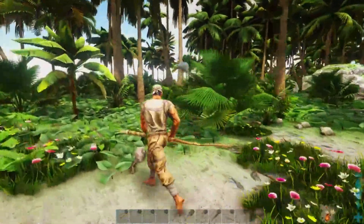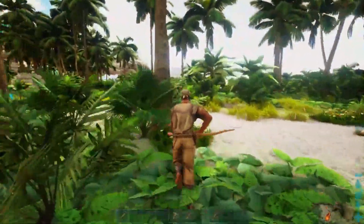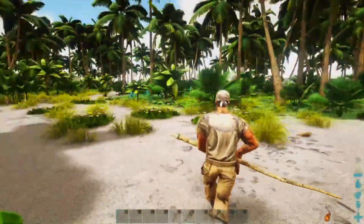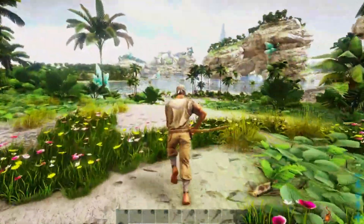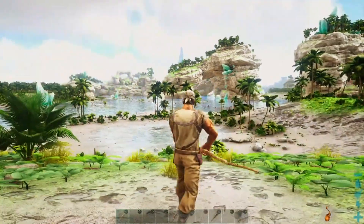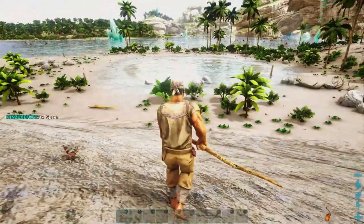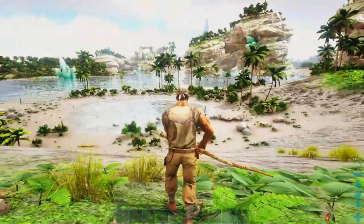Wir haben einen Metallstein – was ist das für ein Baum, da hängt einfach mal ein Stein mitten im Baum! Hier oben sieht es schon relativ gut aus für unsere erste Basis – alles schön eben, man muss wenig ausgleichen, und Steine gibt es mehr als genug, genauso wie Holz. Da oben sind auch noch ein paar Metallsteine – wenn wir später einen Flugsaurier haben, können wir da hochfliegen.